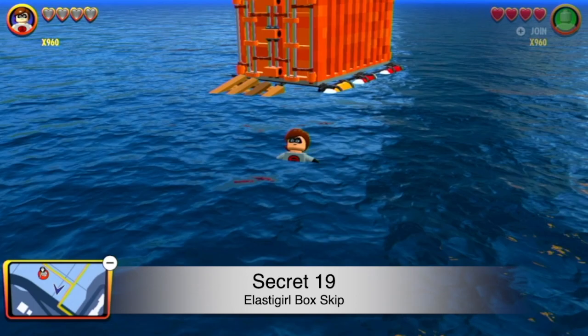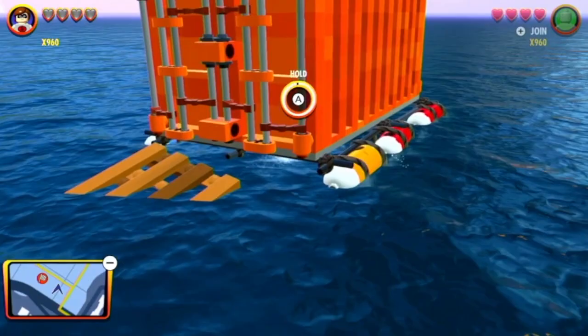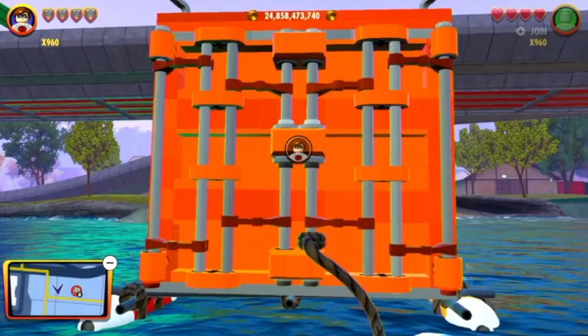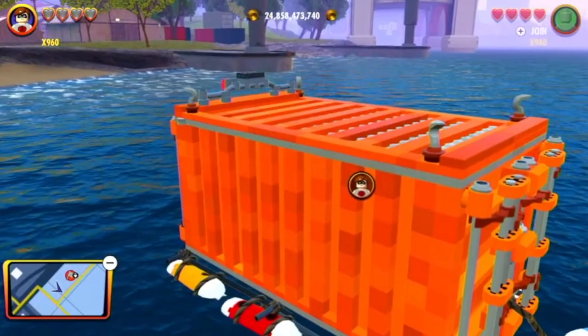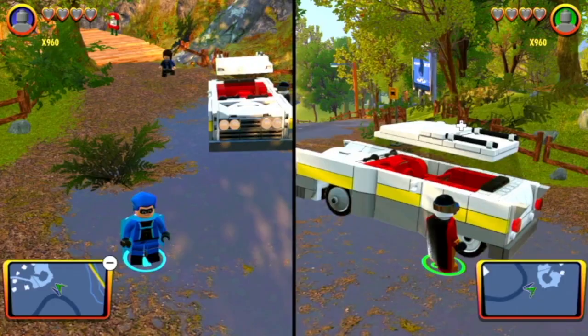This one is another speedrunning technique. Have Elastigirl and come over to this box that has a gold brick — you can just go right under it instead of doing the whole mission by holding A. Then you can glitch into it. Usually you'd have to do a race or something to get here, but you can do this within seconds. It's one of the coolest things you can do in this game.